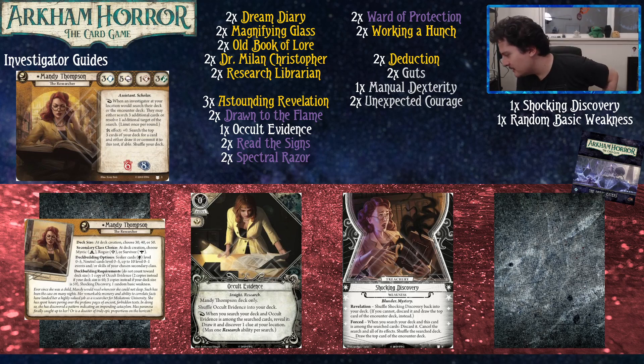Next week we've got Leo Anderson. We're almost done with the series — just three investigators left. It's going to be weird not doing these anymore, but we already have another series lined up. We had a request for deck archetypes, so we're going to be doing a series specifically on deck archetypes and packages — cards that share a similar theme and work well together. See you guys next week or whenever our next Arkham video is!